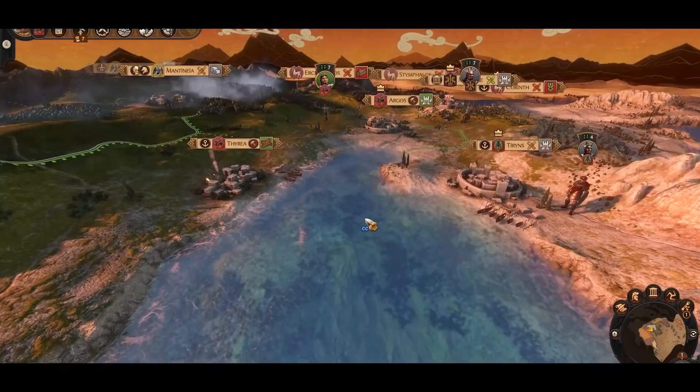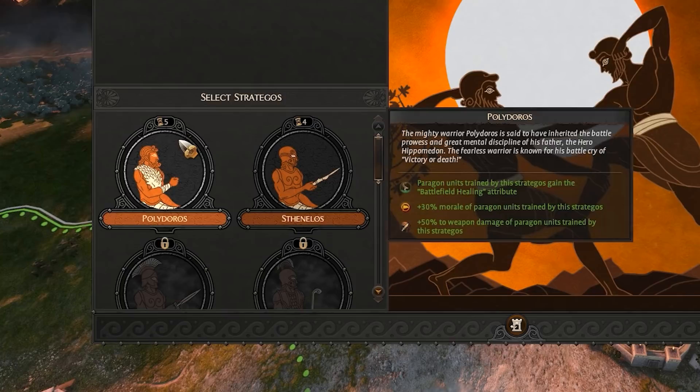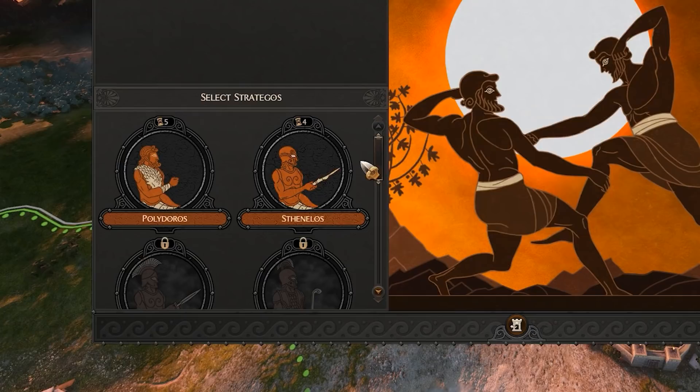Being a master tactician, Diomedes knows the value of elite training and can call on his Strategos to enhance troops for him. Diomedes can access his Strategos in the Argus' Finest tab from the start of the campaign and has immediate access to two potential teachers. Controlling certain regions unlocks additional Strategos, each with their own teaching methods.